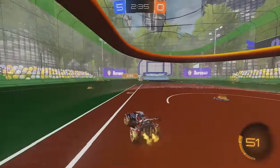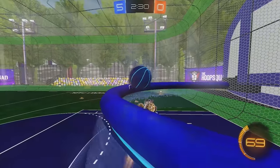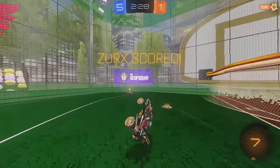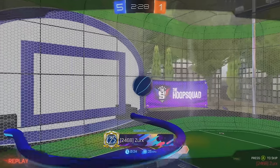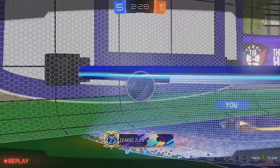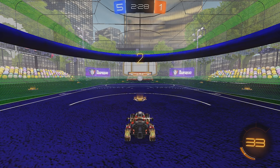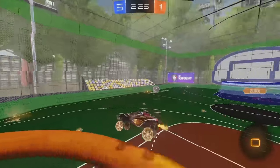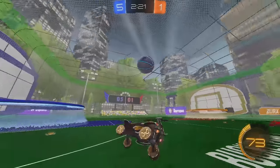Oh, what a shot — it's rolling right on the rim! What is happening — it went almost the whole way around. Rocket League is a little weird with those rolls because it can actually go around the whole thing. It's like real basketball when you get one that goes round and round and then pops out at the end — that's the worst.